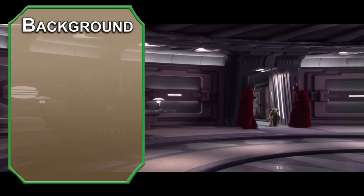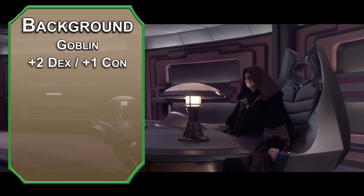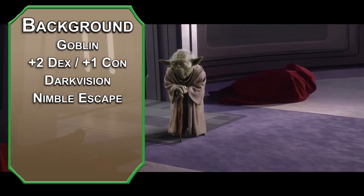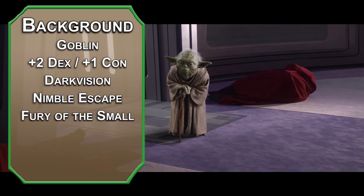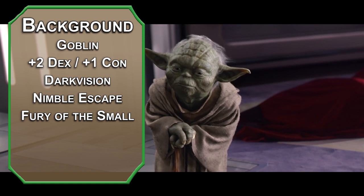Yoda's a small green guy with pointy ears, and to me that screams goblin. You get plus 2 Dexterity and plus 1 Constitution, 60 feet of darkvision, Nimble Escape which lets you Disengage or Hide as a bonus action, and Fury of the Small which lets you add damage on attacks and spells equal to your character level once per long rest.